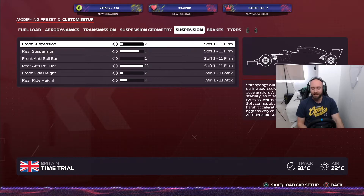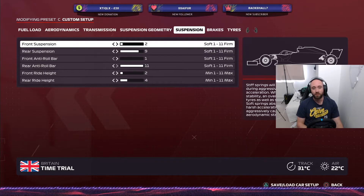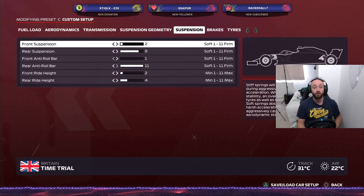Your suspension is all over the place on this track. Front suspension is 2, rear suspension is 9. Front anti-roll bar is 1, but your rear anti-roll bar is 11. Your front ride height is 2 and your rear ride height is 4.